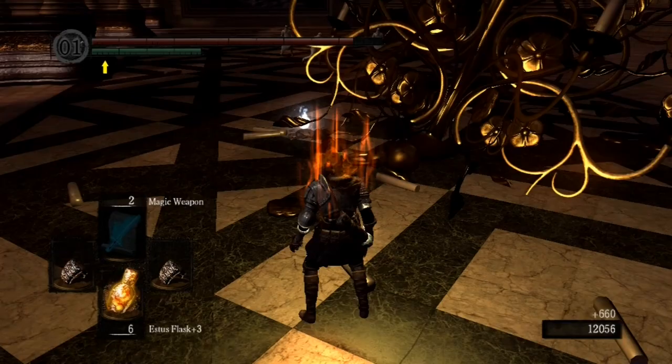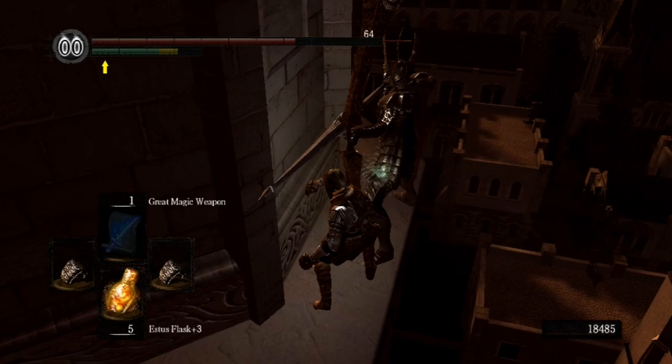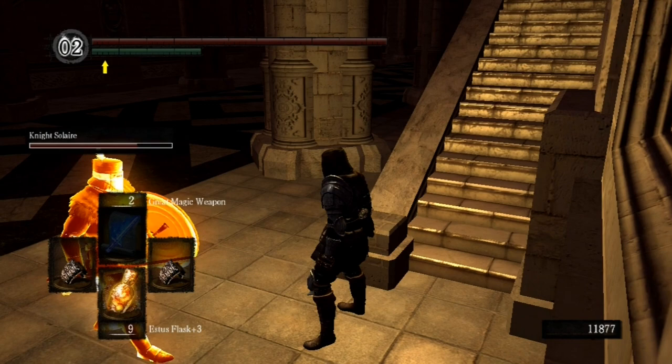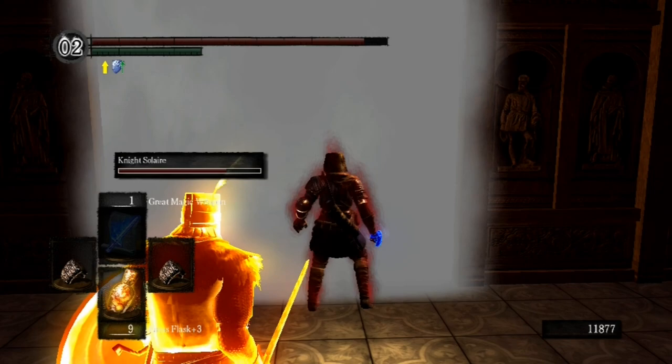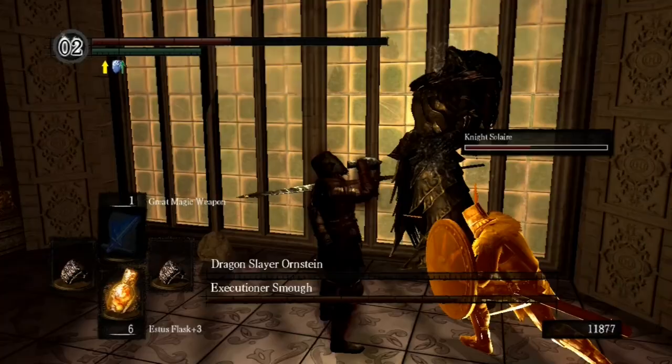Now go down to where the chandelier fell and pick up Great Magic Weapon. Fight your way past the silver knights — they're very weak to magic damage, so they won't be able to stand up to your magic fist. Summon Solaire if you want help, just make sure he knows this place. Now combine Power Within and Great Magic Weapon — this is where the true punching power really takes off. Kick the snot out of Ornstein and then beat the crap out of Smough. Easy peasy.